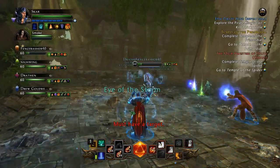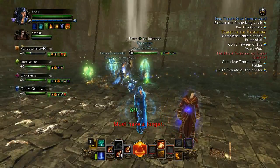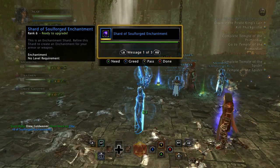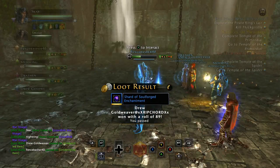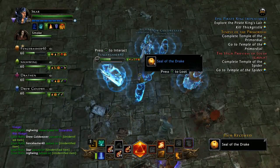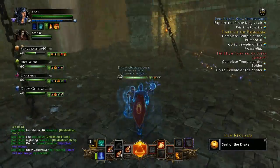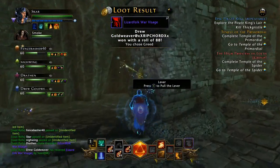There are three bosses in this dungeon and they all drop tier 2 equipment that you could be selling on the Auction House for a good amount of Astral Diamonds. As a bonus, you can potentially get greater marks of potency, greater marks of the Union, and a bunch of shards for different enchantments for your weapons and armor. It's also a good way to get some blue gear for gold.